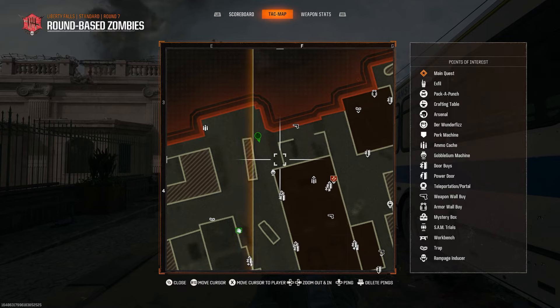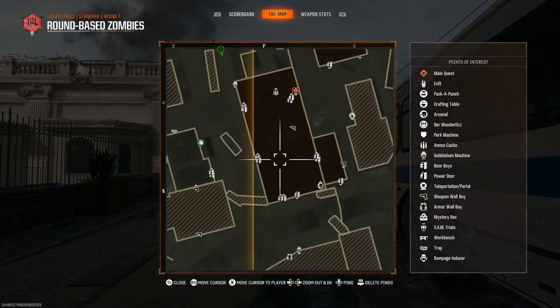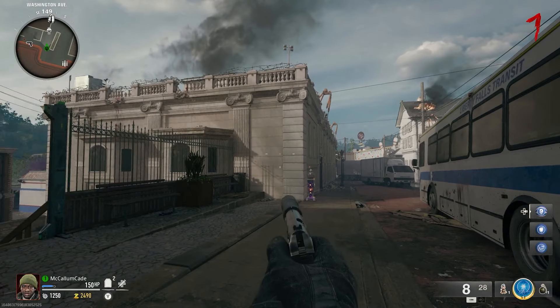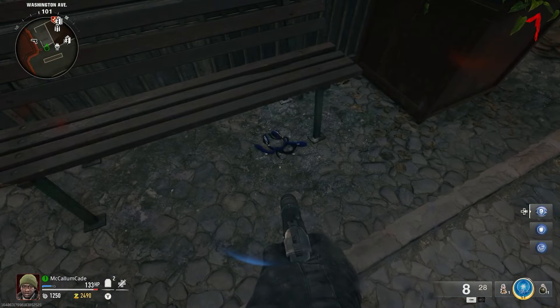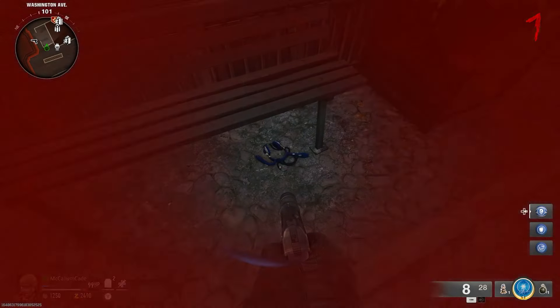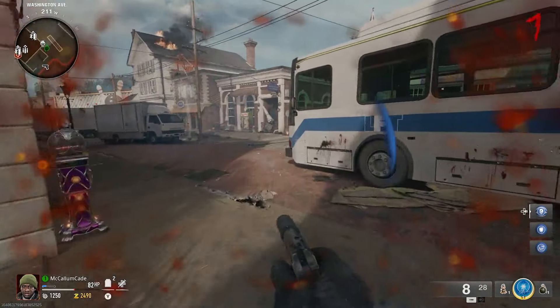The next easiest headset to find is behind the bank, particularly underneath a bench in the location shown on the map. This may take a little time to reach because you have to open several doors to get there, but once the area is available, just interact with that headset. Now you only need to activate one more to trigger the song.